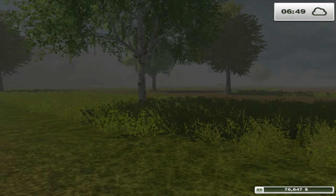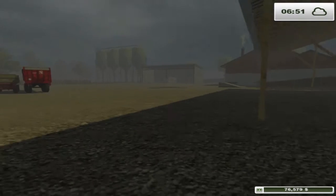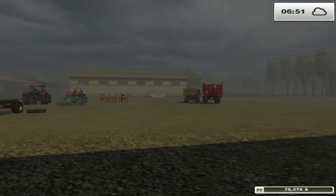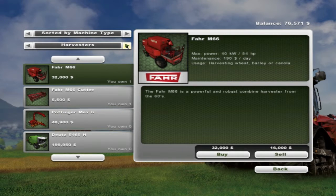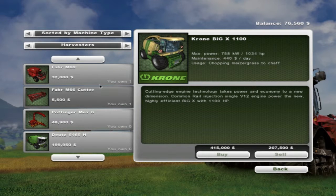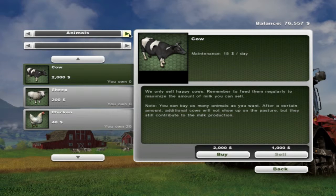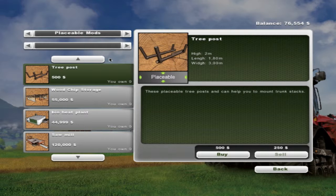Right guys, the fields aren't quite ready to harvest yet so I thought I'd show you the equipment buying menu. You can obviously buy new equipment — trailers, seeders, tractors. Just press P on the keyboard and it comes up. Here we've got all our machine types — these are all the harvester machines. As you can see the best one costs a hell of a lot of money. You can go through and have a look at all the cutters and stuff.